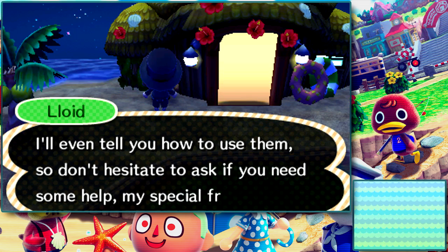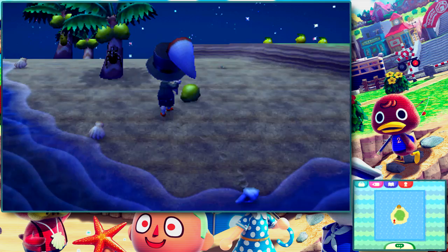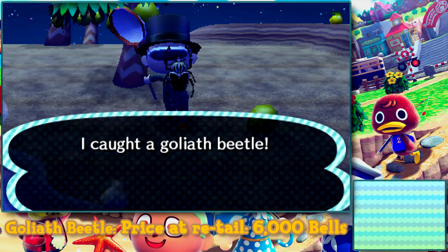When you get outside, talk to Lloyd to the left and take out the fishing rod and the bug net. These are the tools that you will be using the most. You might also want to take out the shovel and the axe to clear out the unwanted trees and bushes to get the optimal bug spawning. In this method, we will be collecting certain rare beetles. I find that these beetles show up most at around 9pm.